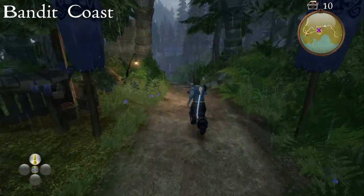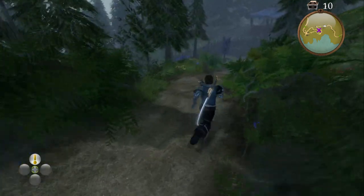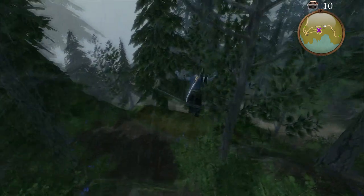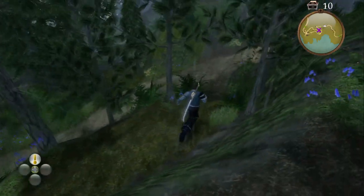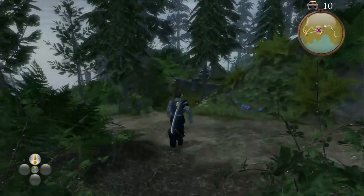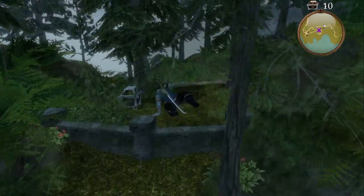Heading towards Westcliff from the Bandit Coast, once you get to this windy road, if you jump down the path to the left hand side, jump down again. Then if you go straight ahead, jump over the wall — the chest is going to be on the other side.